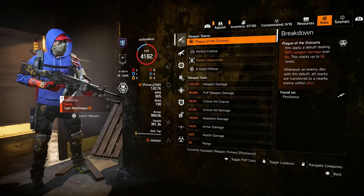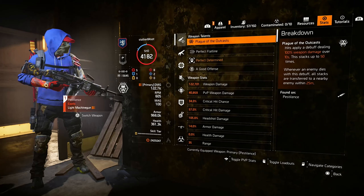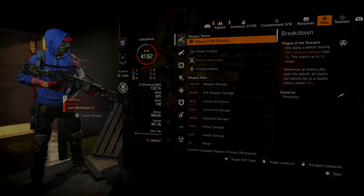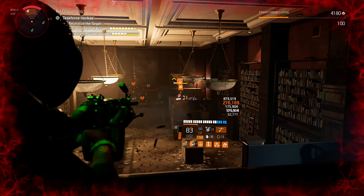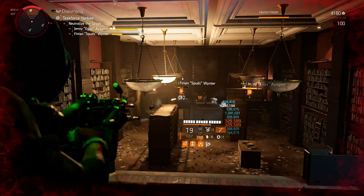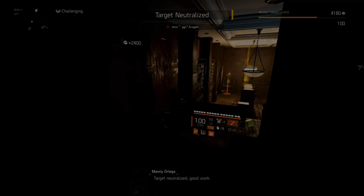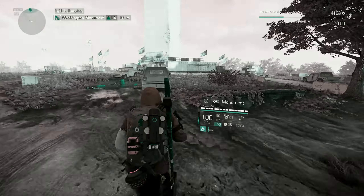All of this together gives us 34% critical hit chance, 57% critical hit damage, and 105% headshot damage, with a steady 120k weapon damage and 1 million armor. One important thing to know for a Pestilence build: critical hits don't boost your ticks, so focus on plain weapon damage. All the crits we have rolled help keep us alive in bad situations. For skills, you can choose whatever you want — I use a healing drone and the revive hive. This is a fun build, probably not the best for heroic and legendary, but lots of fun on challenging.